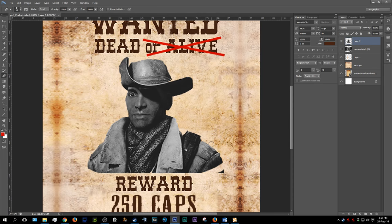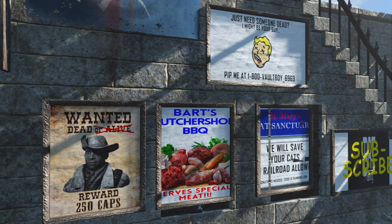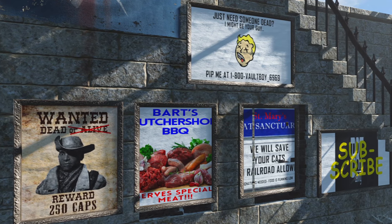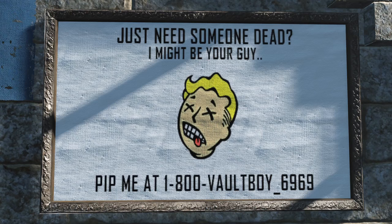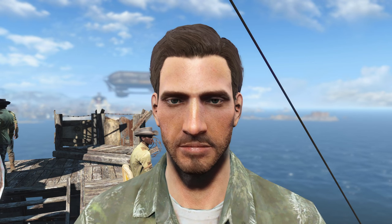I decided to make some of my own promotional material to help expand my brand presence in the wasteland. It does seem that the frame actually cuts out part of your work area, so now nobody can fully understand my advertisement for my butcher shop as well as my cat sanctuary. But yeah, this mod is great for soliciting as well as advertising your own services. If you're good at image editing programs, you can really spice up your settlements. Overall a pretty cool mod.